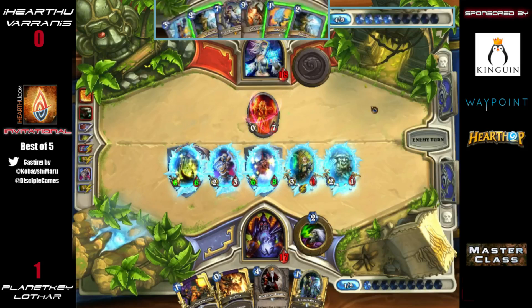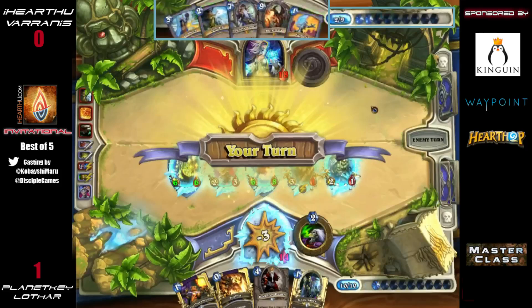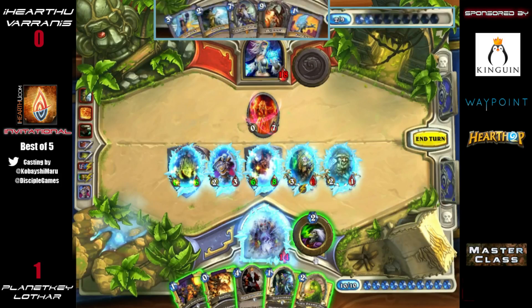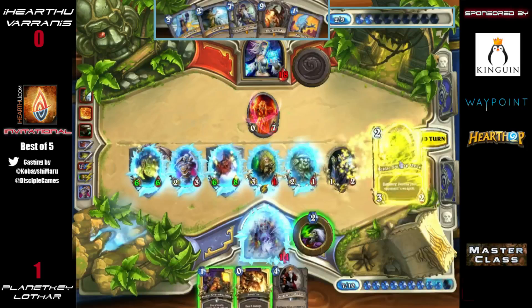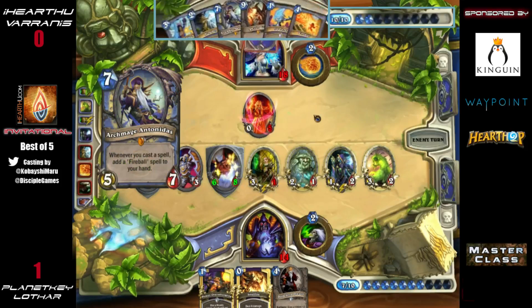What he's going to do is freeze and then next turn play Antonidas, Frostbolt, Ice Lance — that gives him two Fireballs and he can easily finish off with double Fireball the turn after. He's got one Ice Block in play as his secret and the second Ice Block in hand, guaranteeing himself extra turns. He could Archmage and Ice Block again if needed. He actually has lethal with Archmage Ice Block, then the turn after: Fireball, Frostbolt, Ice Lance, hero power — that's 14 damage exactly.